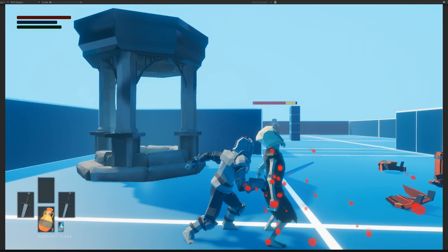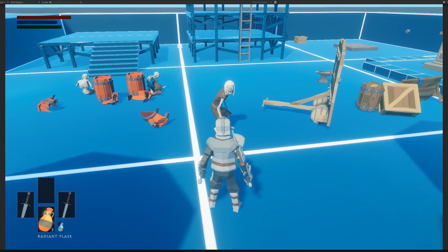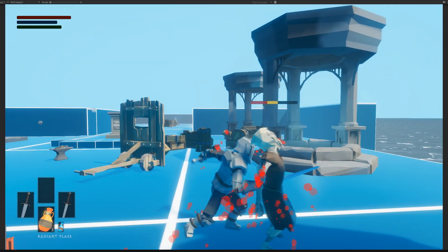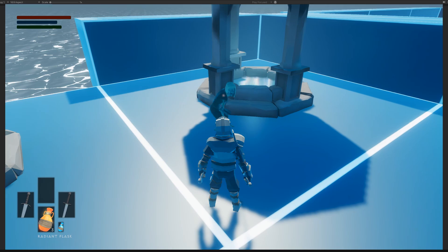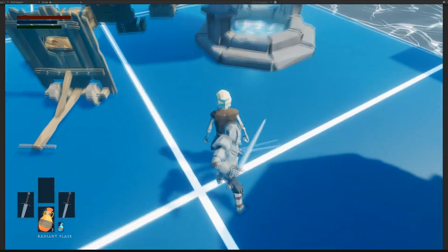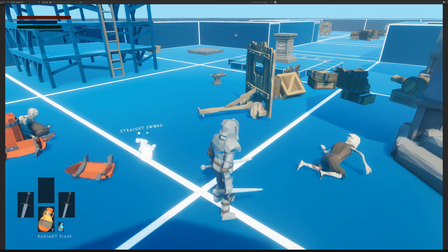Today we're going to piggyback off of our riposte functionality and make it backstab. Here are a couple of examples of me and Nephilim backstabbing some characters — it's going to look like this when it's all said and done. Also, if you downloaded the weapon pack update recently, there's going to be another one because it had an error in one of the animations. I'll explain more towards the end of the video.